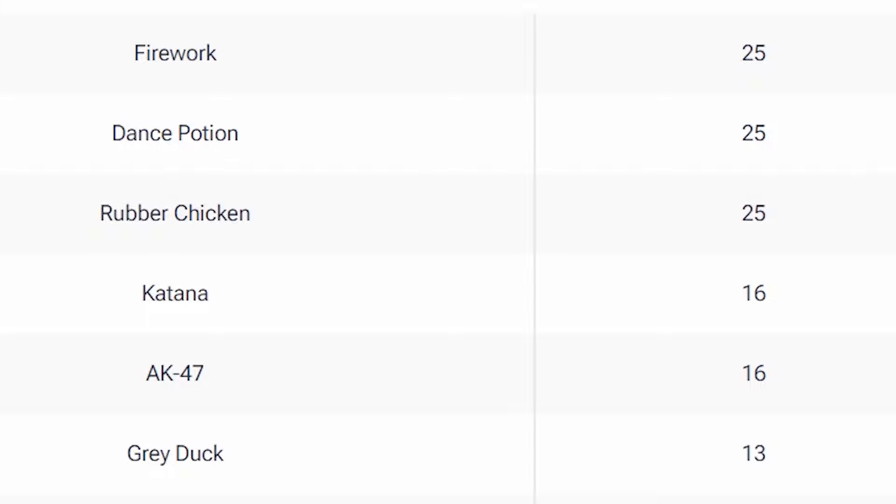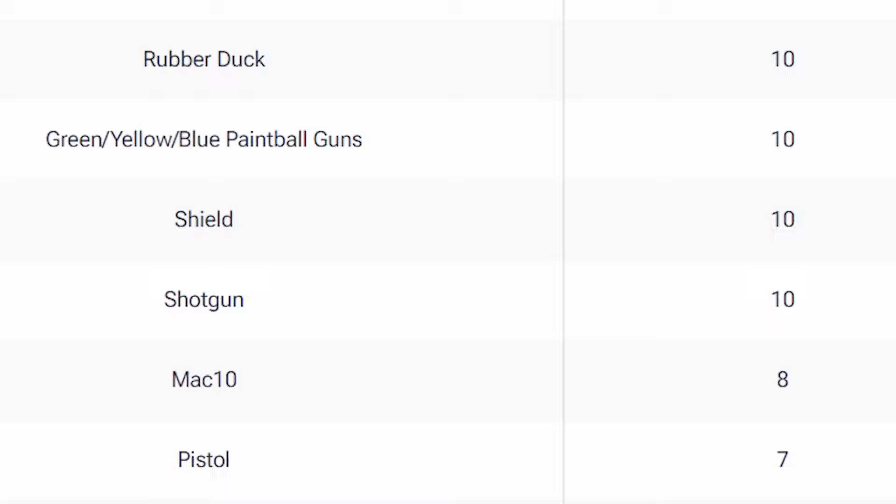Going down to some of the lesser common ones: we've got Fireworks, Dance Potion, Rubber Chicken, Rubber Duck, and a bunch of that stuff — these sell for a little bit. The Paintball Guns sell for 10 apiece, Shield 10, Shotgun 10, and some of those other weapons are a bit cheaper.